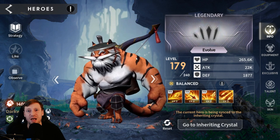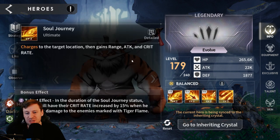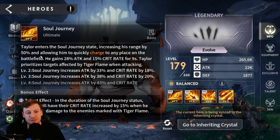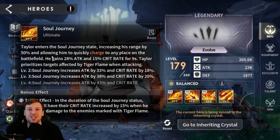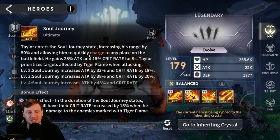What we'll do is look through his abilities, then the gear, and then take him into the Terror Dome. His first ability is Soul Journey — he enters the state of Soul Journey, increasing his range by 50 and allowing him to quickly charge to any place on the battlefield. It's really fun to play with. If you set it to manual, you can actually choose where he jumps around on the map. He also gains 28 attack and 15 crit rate.